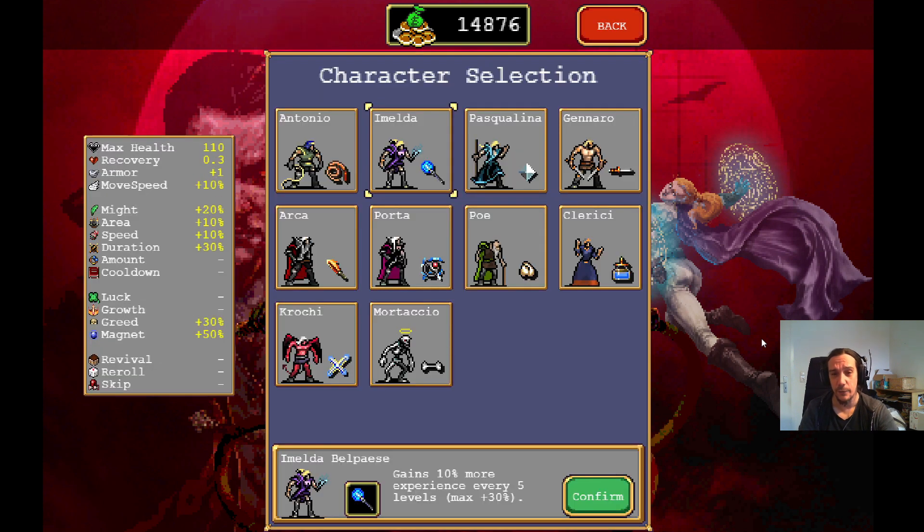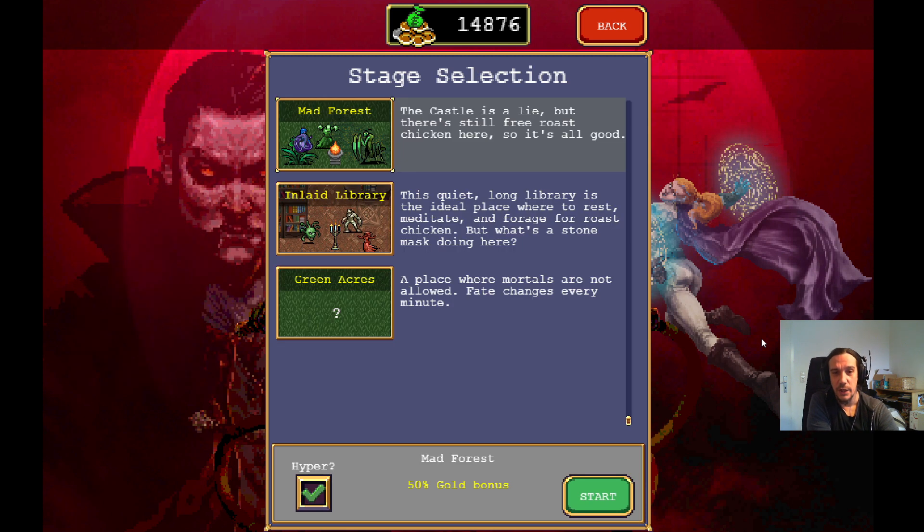So to get started, you get to select a character — every character has a different trait and a different starting weapon. We're going to start with this character here, you get to select a level to play at, and I've already pretty much unlocked most of the things.